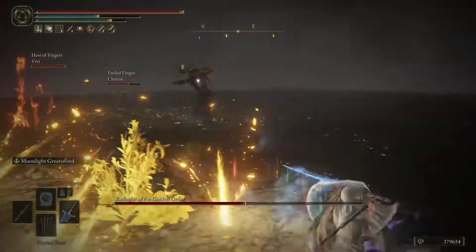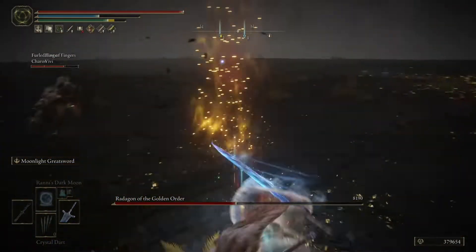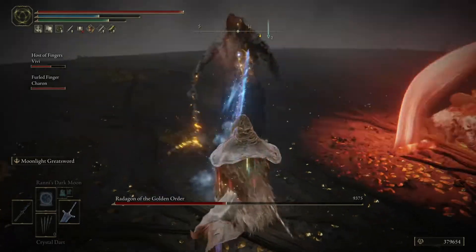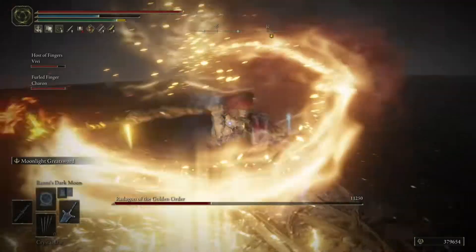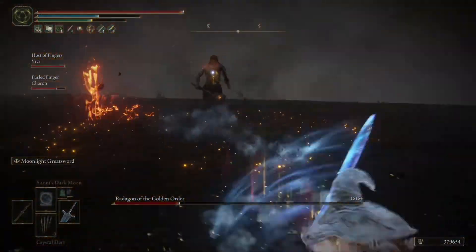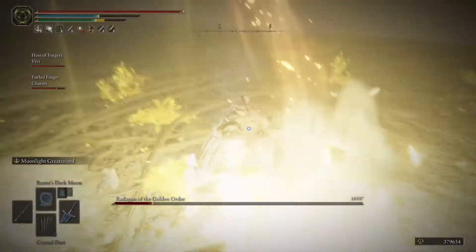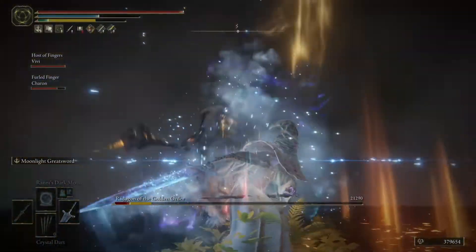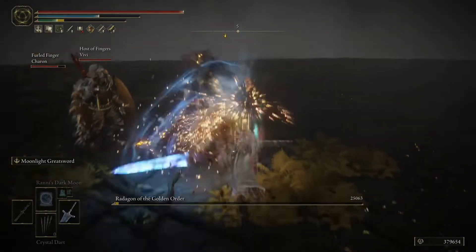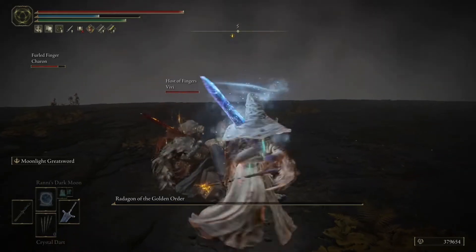The key to fighting these bosses up close is to time your dodges just right and then follow it up with one attack. Dodge towards it, attack, and then wait for their next attack. Dodge again, and sometimes you can follow it up with a heavier attack. When he does this move, dodge the first one, dodge the second one, charge it up, and sometimes you can get a riposte. And then occasionally a tasteful teabag goes a long way to build camaraderie.